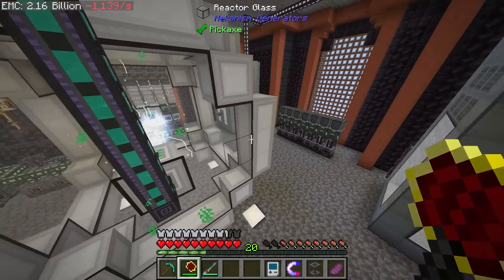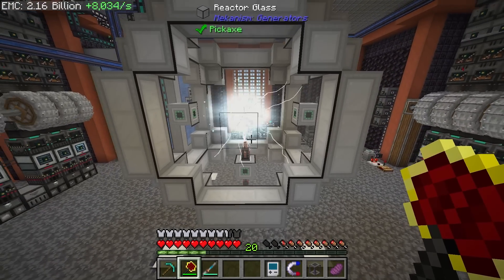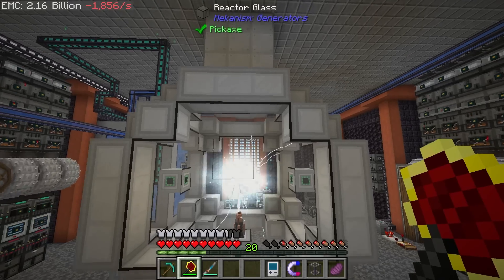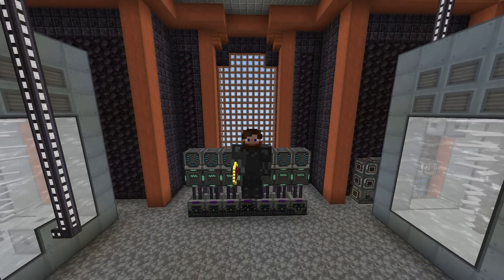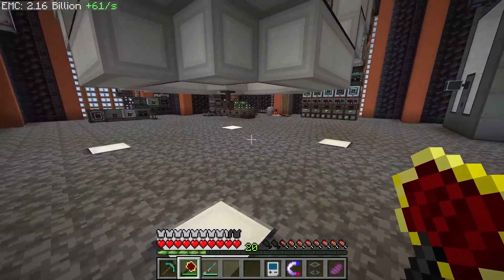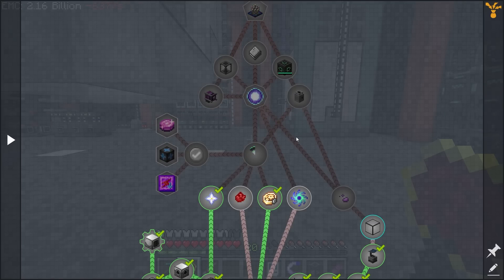At our current rate of 0.003 millibuckets per tick, I did the math and it's going to take about 18 hours of constant running to get the four full buckets of antimatter. That's actually not too bad — in 18 hours I should be able to get almost everything automated.